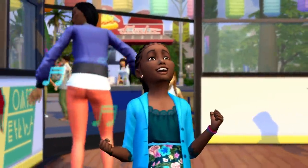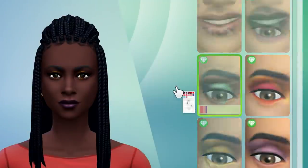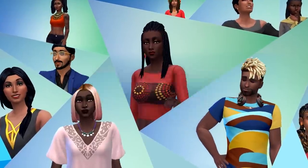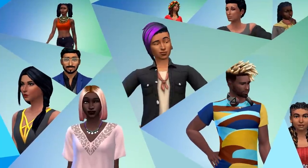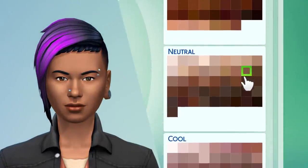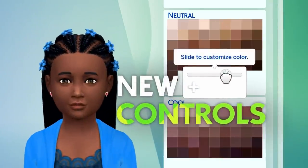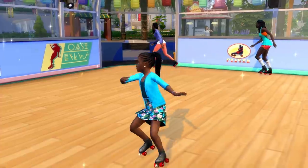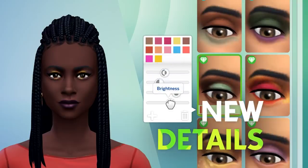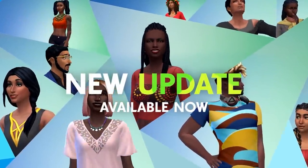Considering it's now been a month since the skin tone update and no progress has been made, that's definitely why I want to make this video now. Sammy is absolutely correct — there is no way for console users to change their graphics settings. On PC, skin would appear blotchy if you didn't have 'uncompressed Sim textures' checked, but for console that's not an option. Graphics settings are at a fixed default for every player.